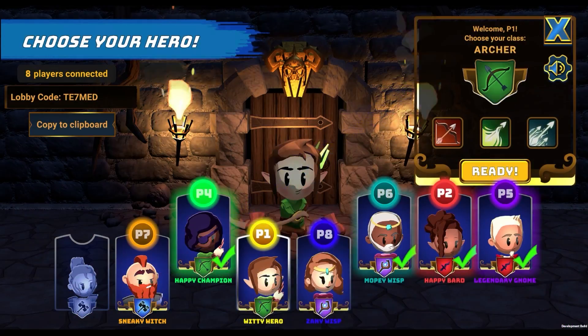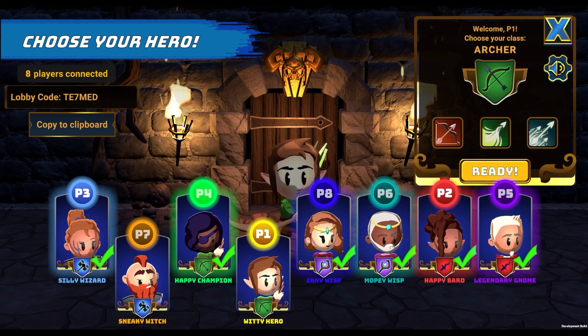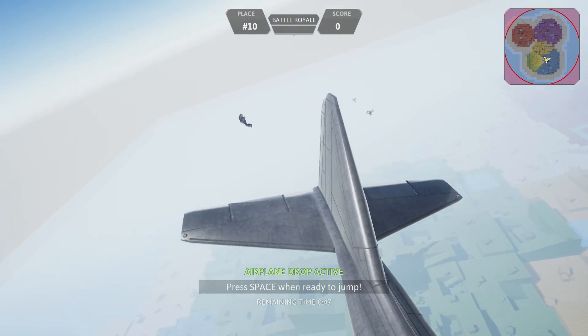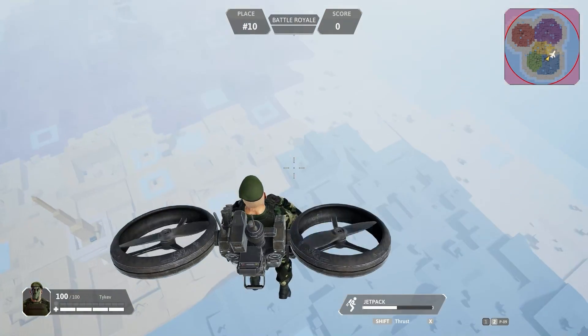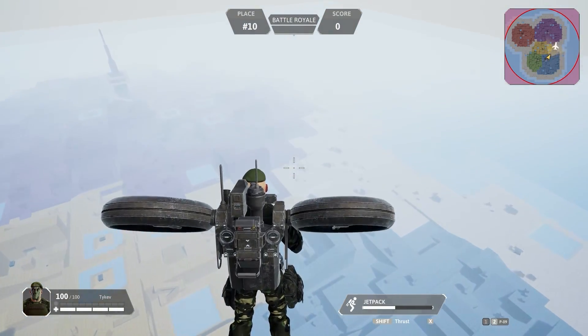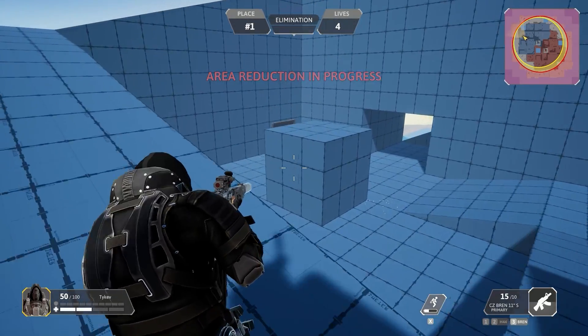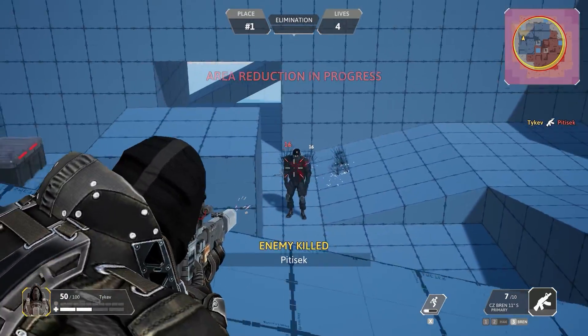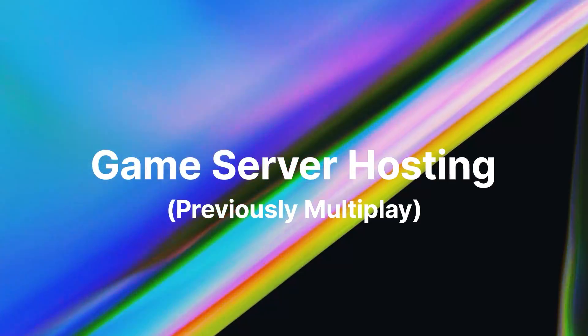Matchmaker. If you're after a more premium, scalable, and managed way to bring your players together, check out Matchmaker. It ensures equally skilled players are matched easily using a powerful rule and filter system, taking care of the hard work so you can focus on your game. Matchmaker is included as part of Unity's game server hosting, which is the last item I'd like to touch on today.